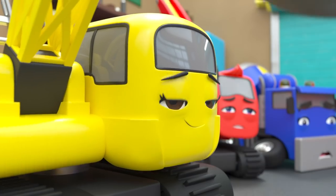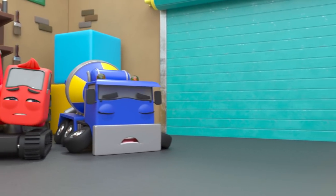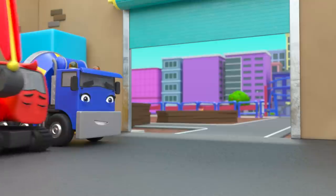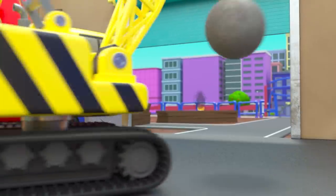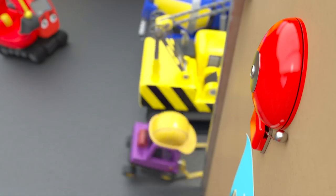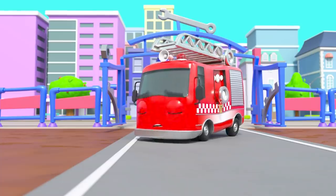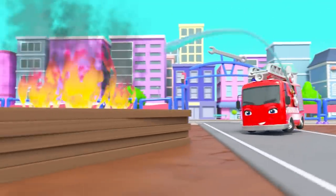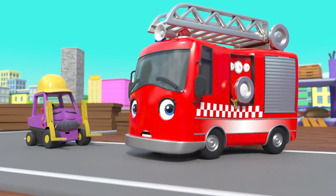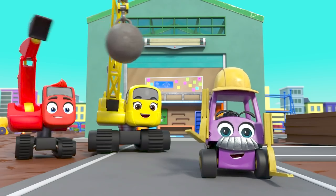It's a boiling hot day at Construction HQ, and the gang are very hot and bothered. But there's no time to rest — they've got a busy day ahead! What's Daisy spotted outside? Oh no — it's a fire, and it's set off the fire alarm! Here comes Ashley the fire truck. Can she put the fire out? Sure she can! Phew! Hooray for Ashley! And off she goes to help some more people across town. Bye Ashley, thank you!